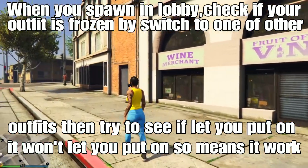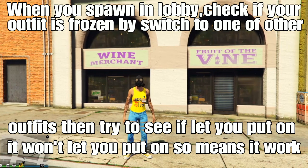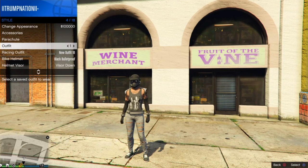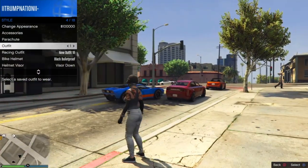We're going to spawn in a session of your choice after leaving the job. The next step is easy — basically you want to check the outfit that was saved. The outfit from the mission will be kind of frozen; it will not let you put it on. If you try to select your outfit from your menu, it won't let you. The easy way is to switch to one of your other outfits in another slot, and then try to select the outfit in slot one or slot twenty. Spam X or A on it — you will notice it will not let you put on the outfit in slot one. That means the glitch is working for you.